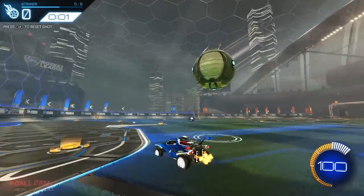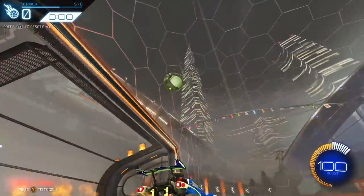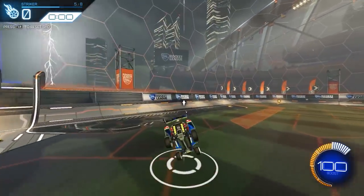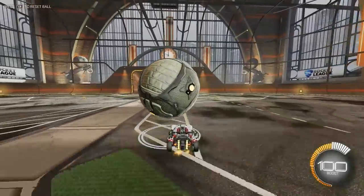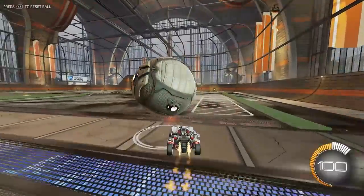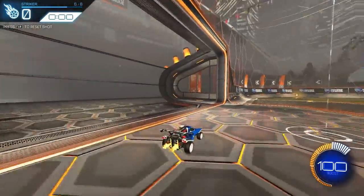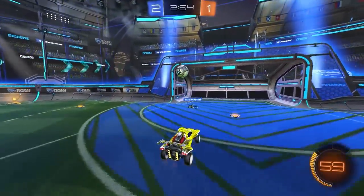If you've followed this far, you should know just about everything for the basics of dribbling. The last component I want to touch on is flicking. A basic flick is actually pretty easy to execute — whichever side of your car the ball is on is the way you should flip to flick it. So if the ball is slightly in front of your car, a front flip flick will work well. If the ball is on the right side, dodge right; if it's on the left, dodge left; if it's behind you, flip backwards. Practice is key with flicks, and over time you'll start to get a feel for when flicks will work and when they won't. Once you get these basic flicks down, you'll have a really solid foundation for dribbling and flicking that you can use in your games.